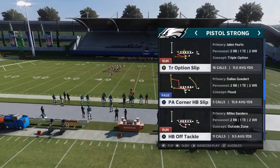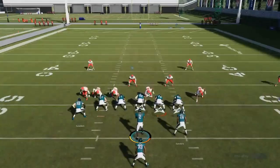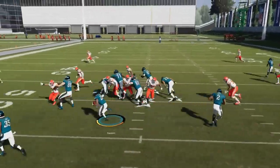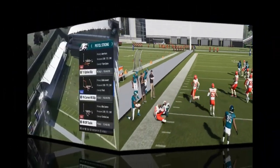Next up, we got the halfback off tackle. This is another play where you're going to be running it to the sideline. There's no real need to do anything special here — you just want to make sure you sprint it out.